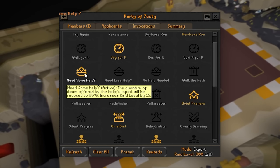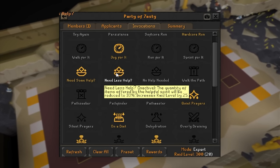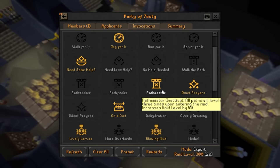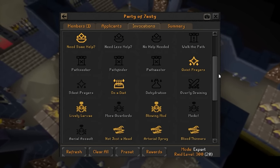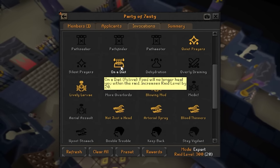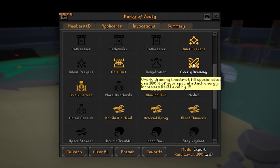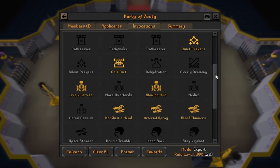The invocations that affect supplies: since I take the pack yak setup, I'm usually okay limiting supplies by about 66%, but 33% is really tough and No Help Needed is absolutely insane — I don't recommend using these. The path level-up ones I never turn on — they add too much time and hassle for a relatively low amount of points. For prayers, I don't turn on Silent Prayers as it gets extremely brutal at higher invocations, but Quiet Prayers is very manageable. On a Diet is completely free — just don't bring any solid food. Dehydration I don't recommend at all because you can't use brews and restores. Overly Draining makes all special attacks cost 100% spec energy — avoid this as there are too many places where special attack is powerful.